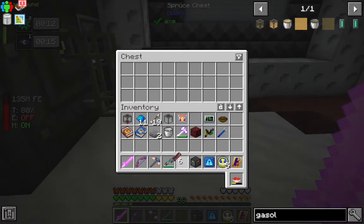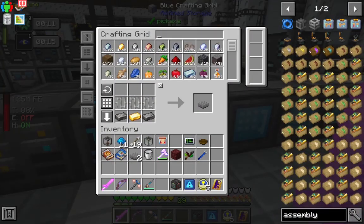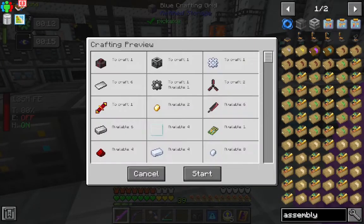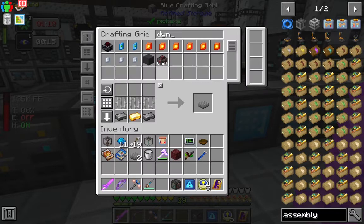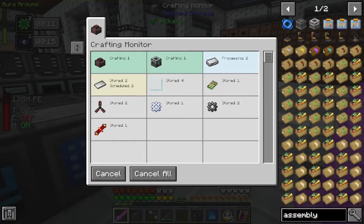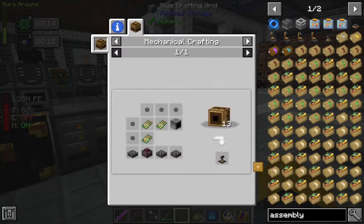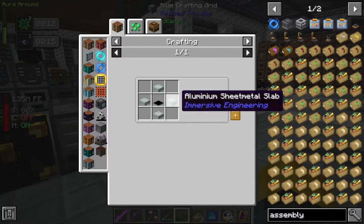Alright, we got our turbines. So now we should be able to make our pneumatic dynamo. We should be trucking right along. Alright, the last piece — the monitor. Oh, that's not bad. The information screen. Machine base. We need advanced PCB and invar nuggets. Easy.